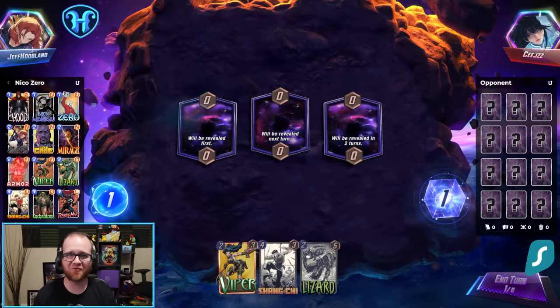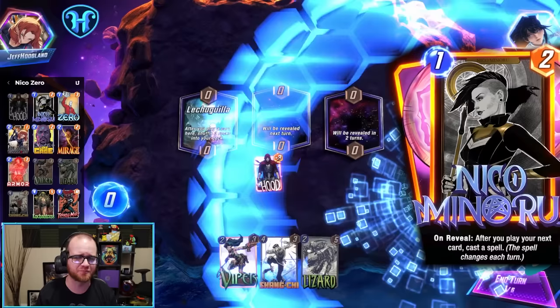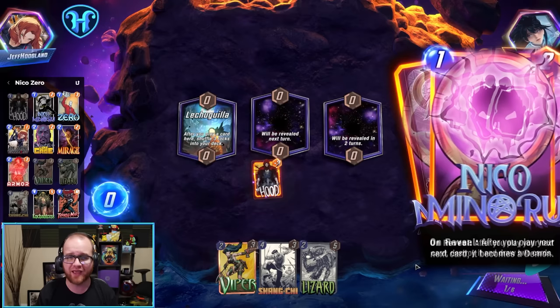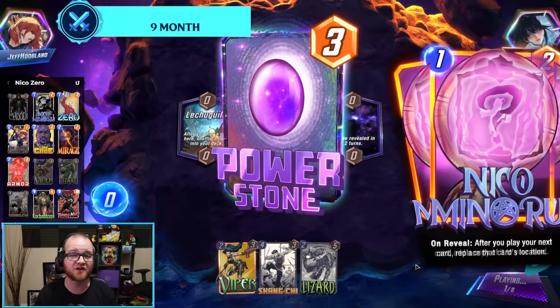Welcome back to our Marvel Snap Deck Highlight. Niko Minaru has quickly become my favorite card in the game. She's just so flexible with everything her seven different spells provide. Because there's lots of different things this card can do, the gameplay she offers tends to be very varied and dynamic — fun for you to figure out in a puzzling aspect, and difficult for your opponents to keep up with because they don't know exactly what your output range is going to be.